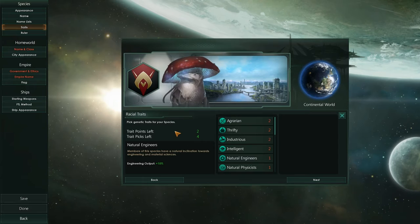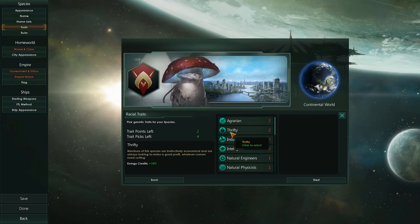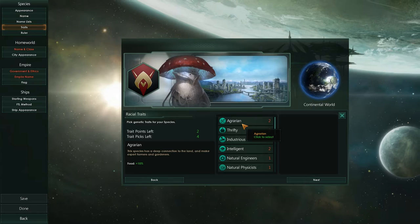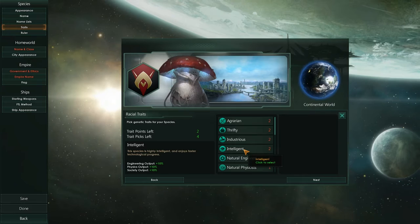We've got some trait points that we can now spend. This is where we want to decide how our space mushroom is going to be. We've got Agrarian — this species has a deep connection to the land and make expert farmers and gardeners. That would kind of make sense for a space mushroom. Let's see what else we've got: Thrifty, Industrious, Intelligent. Should we be an intelligent space mushroom? That gives us plus 10% engineering output, physics output, and society output.